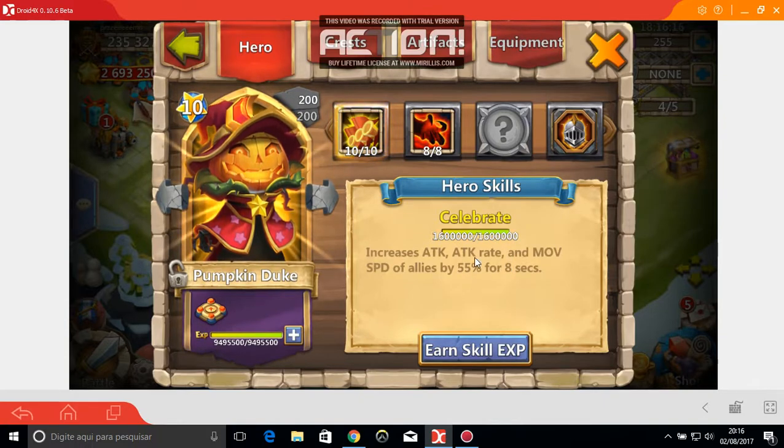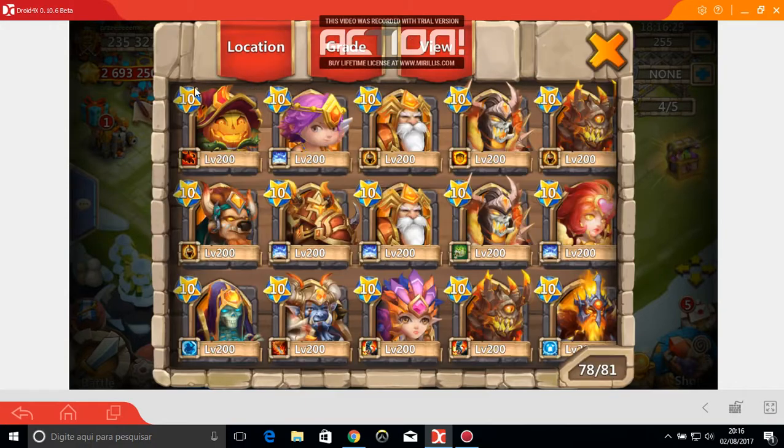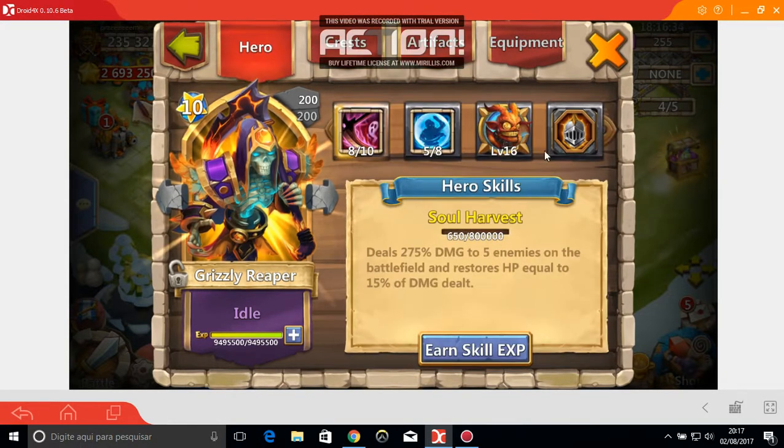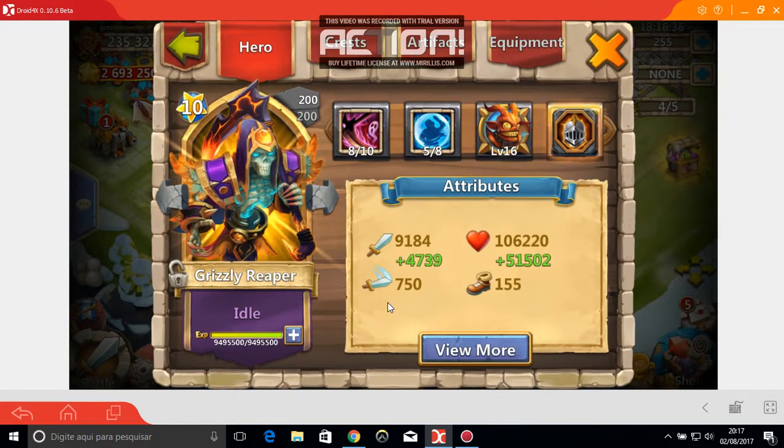When you multiply and increase the attack rate by 55%, if it's not an exact number, the game will automatically round that attack rate up to the highest 200. For example, Grizzly Reaper's attributes may show 750 attack rate, but he actually attacks at 800 because the game rounds it up.